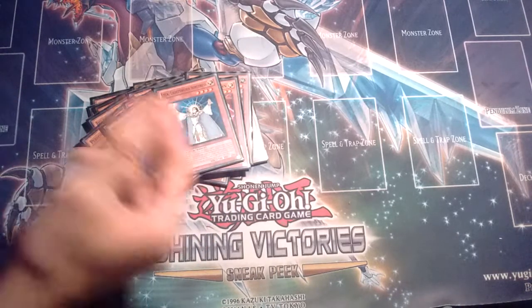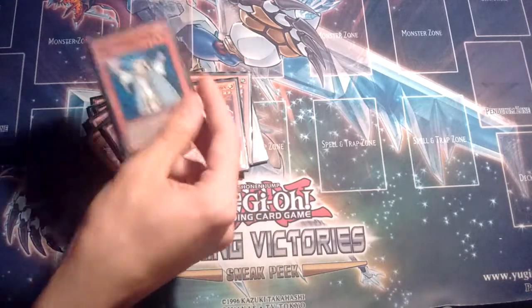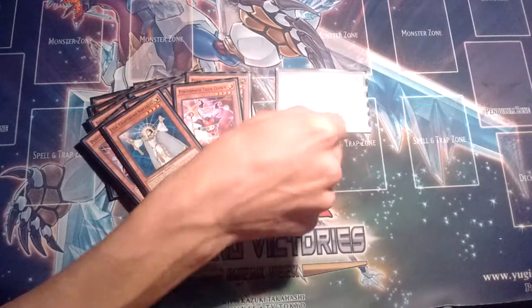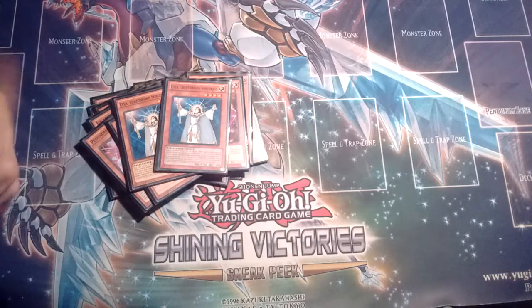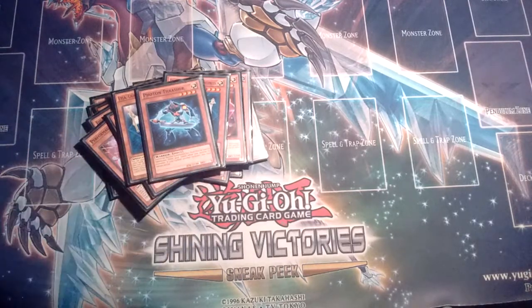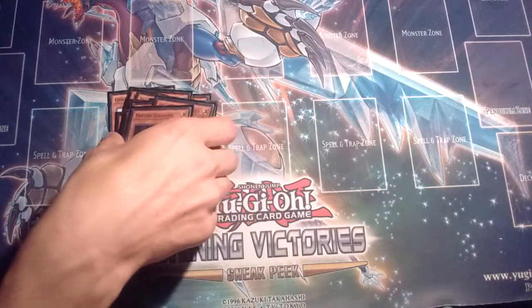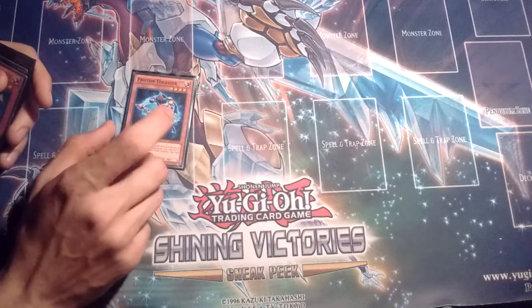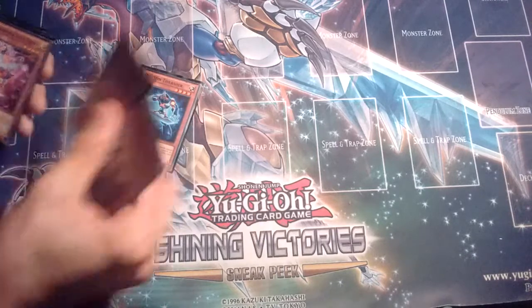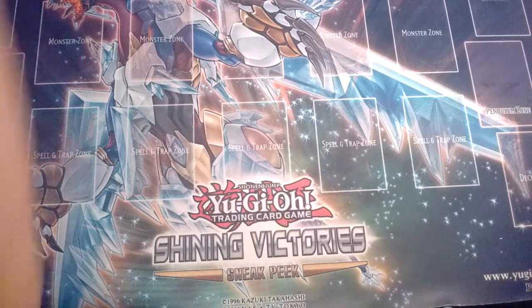We have Lila, which is basically MST as a monster. When you summon it any way, you attack and then switch it to defense position. When it's switched to defense, you can destroy one spell or trap card your opponent controls — which means you can even pop Pendulum Scales, which can devastate some decks. Then we have one Photon Thrasher, a nice combo target. It's great to draw on first turn — you can special summon it, then normal summon Trick Clown, and that works too. There are a lot of different combos in this deck; it works really well.